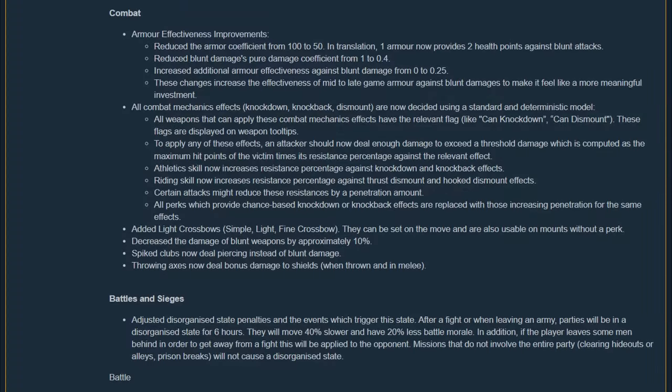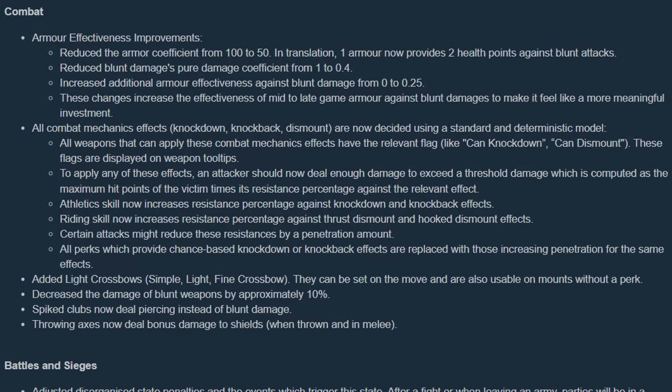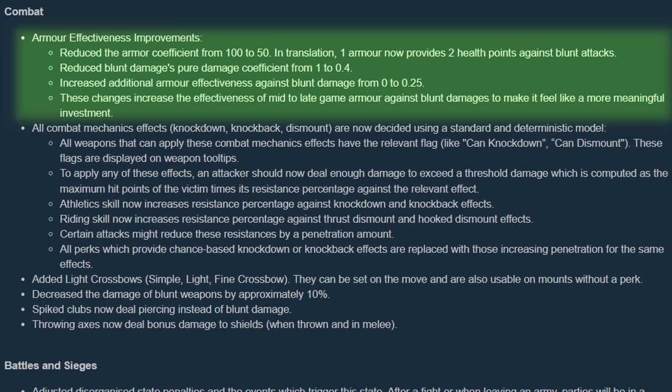Moving on to the combat section. One of the biggest changes of the patch comes with blunt damage and armor in relation to blunt damage. The armor coefficient was reduced from 100 to 50, which essentially increases your effective HP while wearing body armor. Blunt damage's pure damage coefficient was reduced from 1 to 0.4, so armor has more effect at reducing incoming blunt damage. Additional armor effectiveness for blunt damage increased from 0 to 0.25, again increasing your effective HP while wearing armor. Finally, blunt weapon damage was decreased by 10% overall.